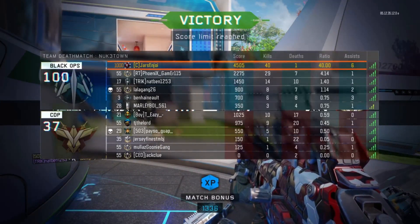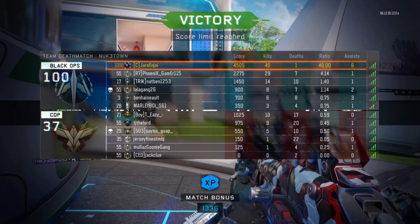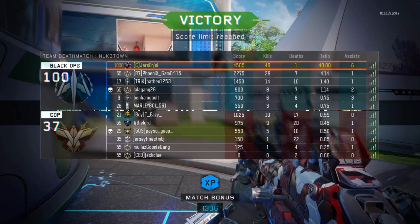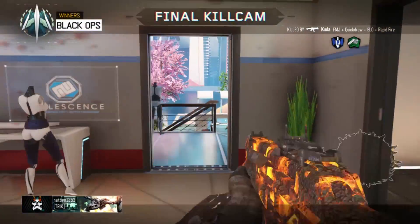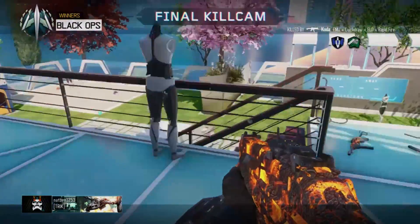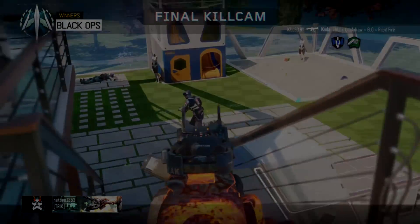I haven't used fast hands on the MA for a while — the fast hands and quick draw combination feels really nice. I'm snapping on people. That's pretty much it for the video, guys. Hope you enjoyed it — 40-1, dropping a nuke on a level 1000, he rage quits. I'll see you guys in the next video. Peace.